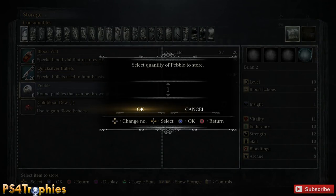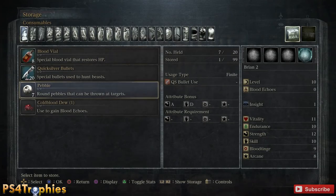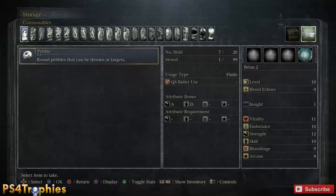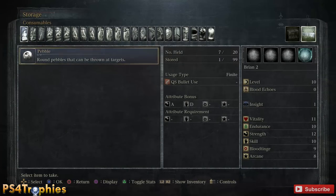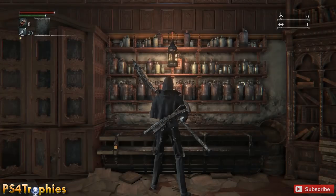I could use quicksilver bullets instead if I wanted to, but you can only do this with any item that you can stack — that has multiples you can add. Like pebbles, anything you can carry a large quantity of in a stack. So as you can see, I have one pebble in my storage — that's it.